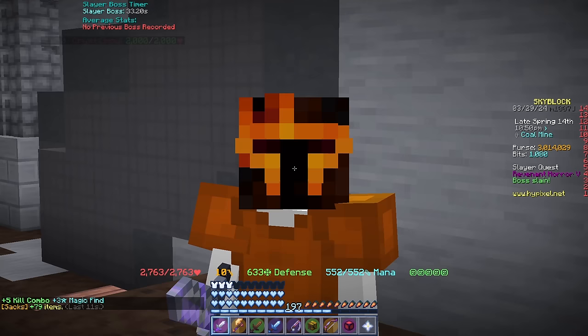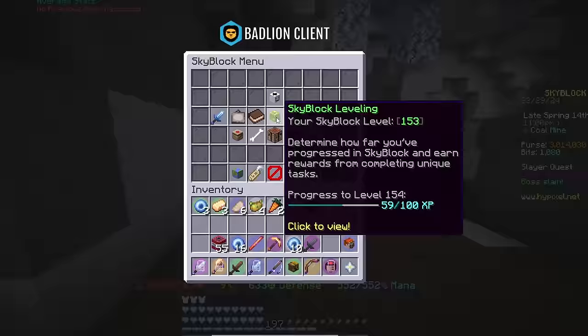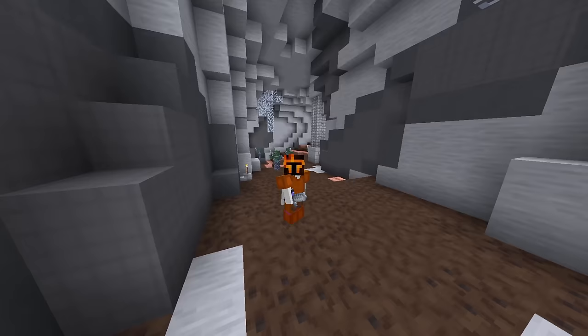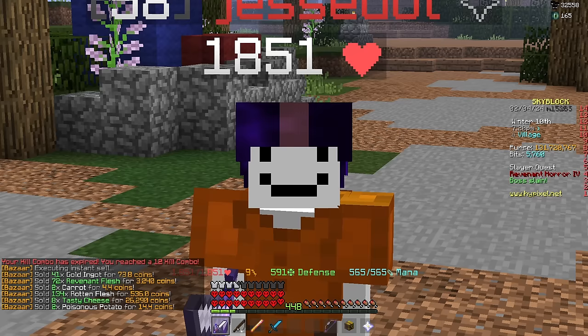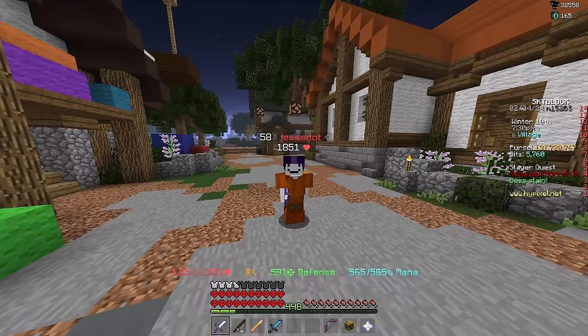If you're wondering how I just did a tier 5 rev — in that recording I was skyblock level 58, but right now I'm already level 153, so the videos are a little bit behind. I'm working on catching up, so just give me some time. The way you make crimson armor good is by upgrading it — you put stars on it. I want to put some stars on this set and see by how much that increases my damage.